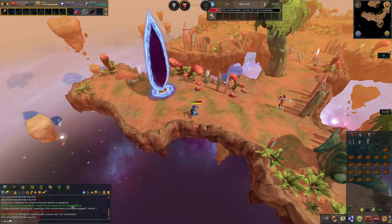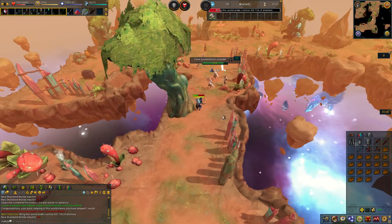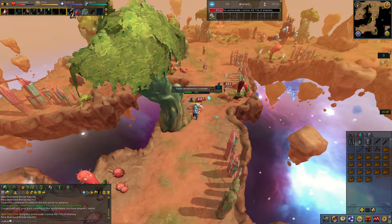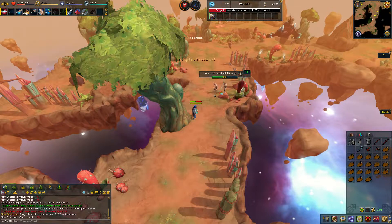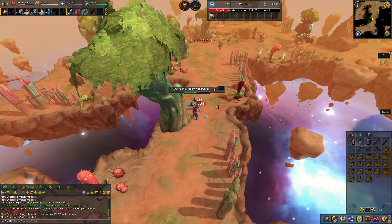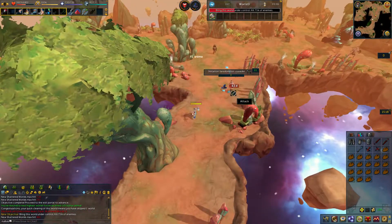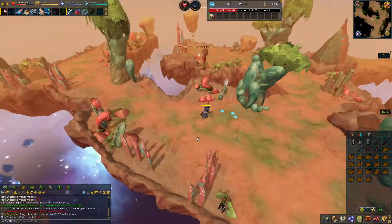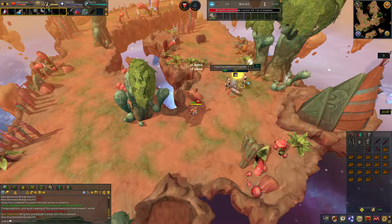Since my armor goes with magic, it only makes sense to use magic here. I could be using abilities and stuff — this is definitely a place where you'd want to use abilities like Chain constantly. I would honestly think about setting up a separate action bar just for this. The nice thing is it really doesn't matter which combat type you use in terms of weakness — all enemies will treat you as if you are using something strong against them.